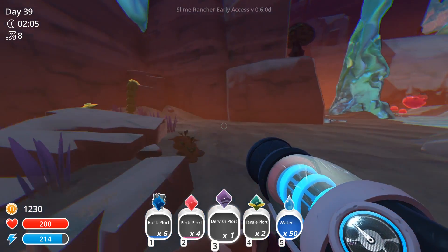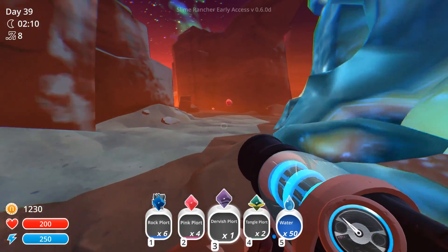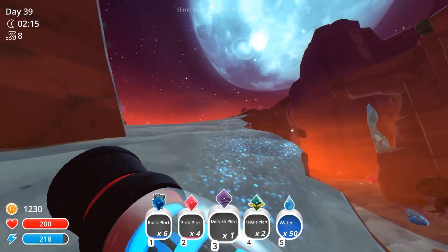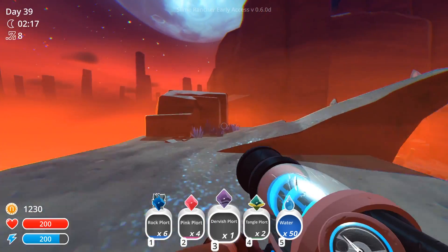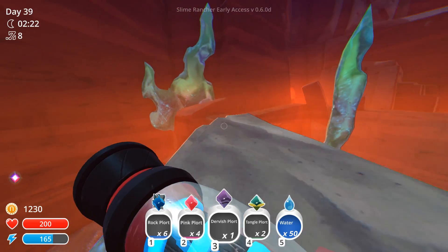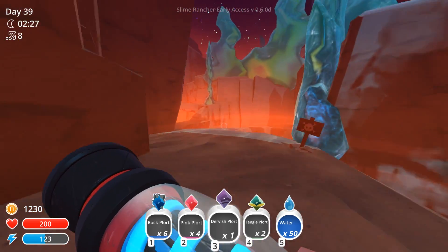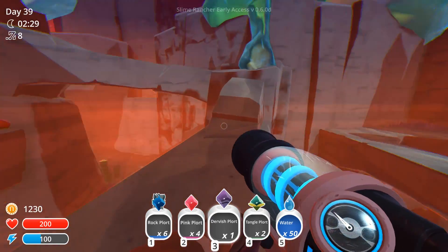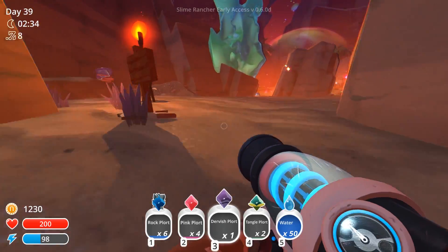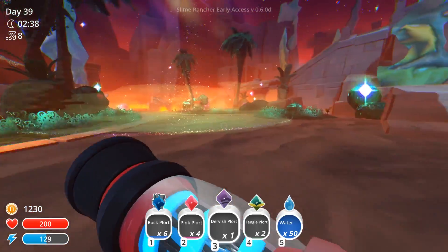Nothing in that direction, nothing down here at all. Oh we've got the little firestorm, there's actually nothing down here. I was thinking what is the point of this? Maybe it's just getting you ready for the next biome that's going to be brought in - I don't know when it's going to be, but I'm interested to find out. Looks like we don't really have anything right now to explore. I don't think - have we done everywhere in the glass desert? We might have done everywhere.